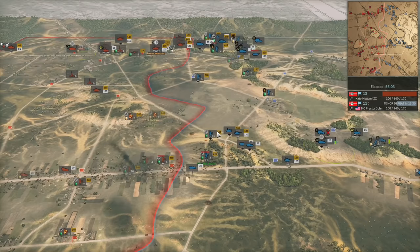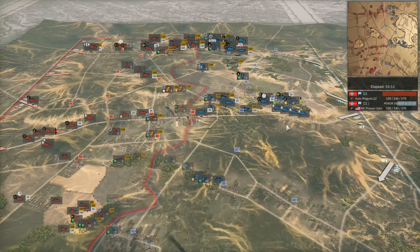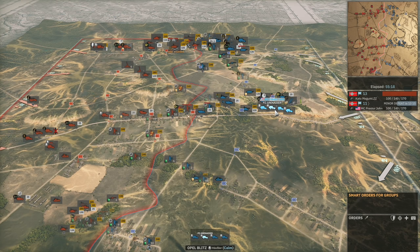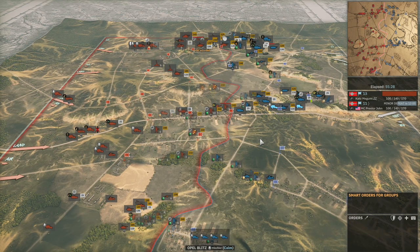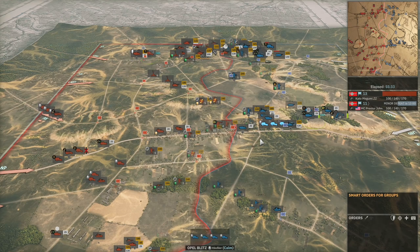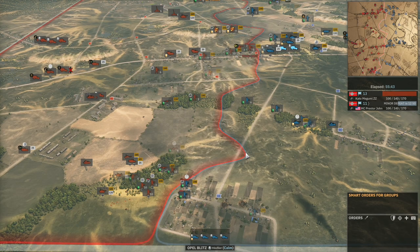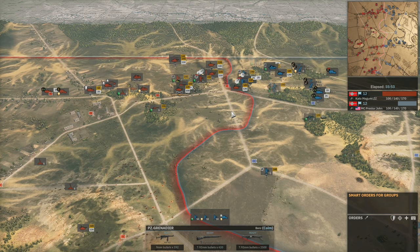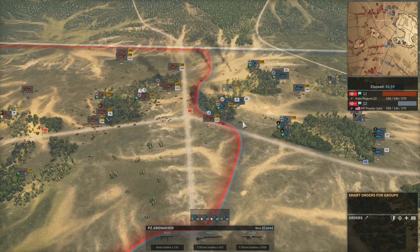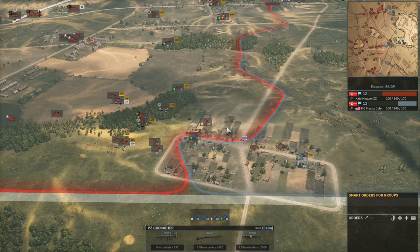Looking at this in the context of the series — Presta John is already one game down to ZZ. ZZ only needs to win this game and he'll move on to the semi-finals to face Gonzo. Presta John has to do everything he can to stay in this game. I expect quite an explosive end where both players commit all they have. At that point it will come down to who has gotten the most value for money out of their units throughout the game, and who has the best composition of forces for their balanced deck in terms of availability.